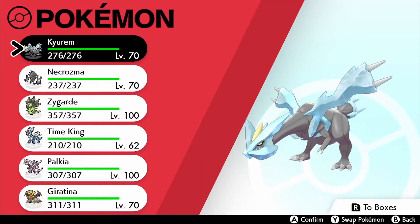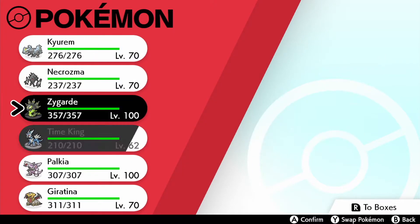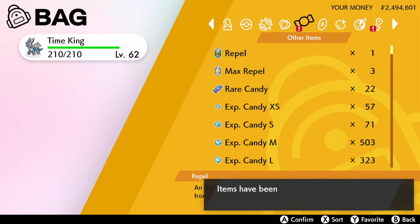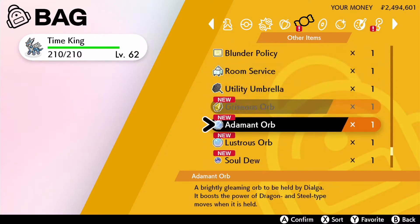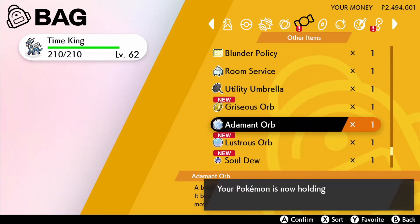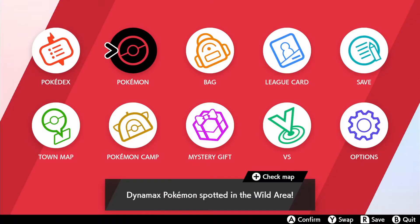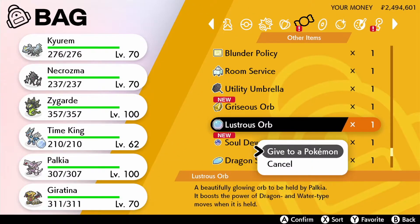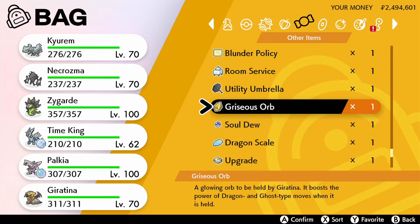Today's experiment is finding out what to do with all these legendary Pokemon and their items in order to boost their moves. The Adamant Orb is given to Dialga, boosting Dragon and Steel-type moves. Then there's Palkia's Lustrous Orb, which boosts Palkia's Water and Dragon-type moves.